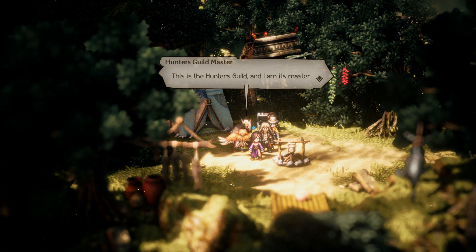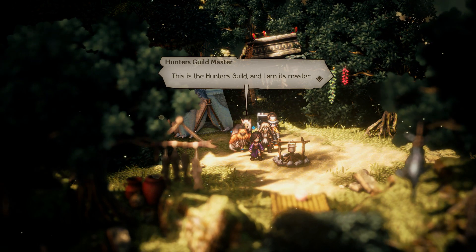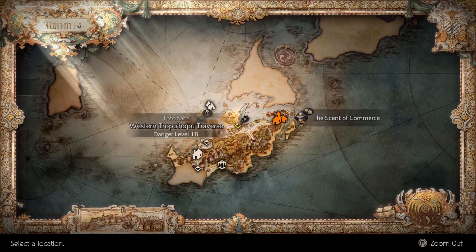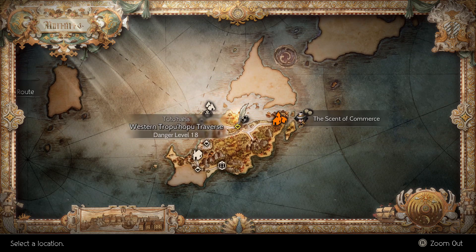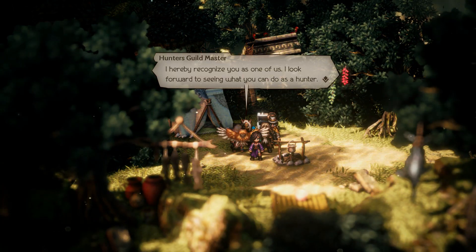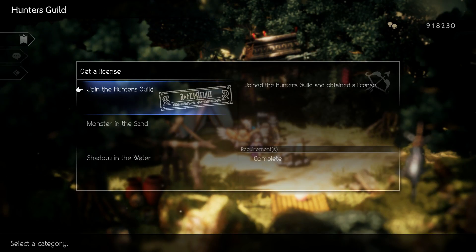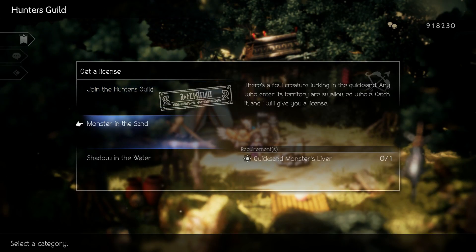First up is the hunter's guild master, which will unlock the hunter. He can be found at the western Topuhopu Traverse. Upon speaking to him he will grant you the hunting license. Additional licenses can be acquired by completing specific tasks, for instance monster in the sand and shadow in the water. Collect the items he needs and return back to him to acquire the additional licenses.